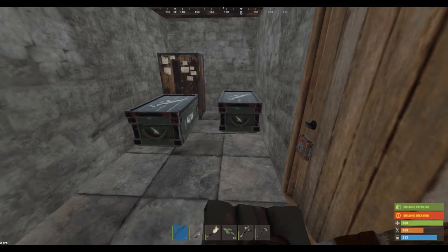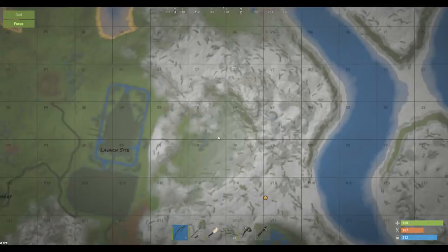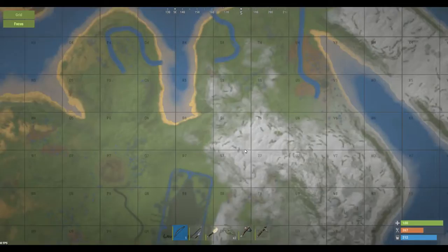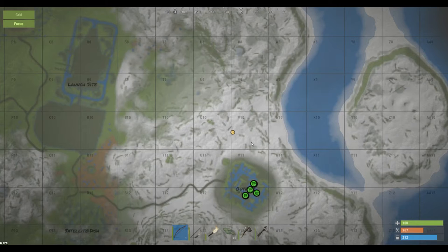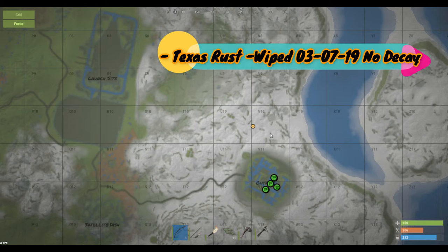I've done some stuff here between videos, gathered some stuff. This is what I'd call a forwarding base — it's on the line here, V10 and UTM, right next to the outpost. I told you guys about the different things you can buy, blueprints, different items you can learn to craft. Our actual starter base is right up in this area. I'm playing on one of my servers, Texas Rust Wipe 37, 19, no decay.